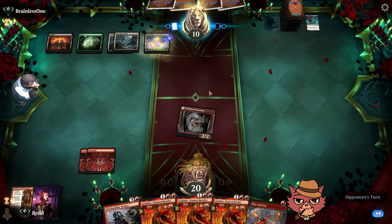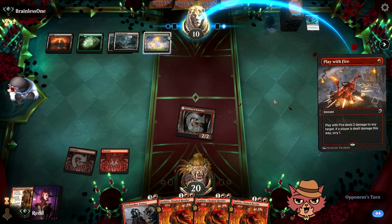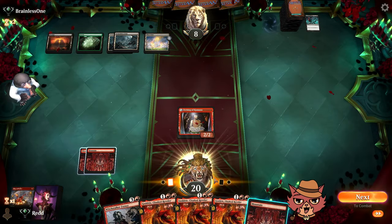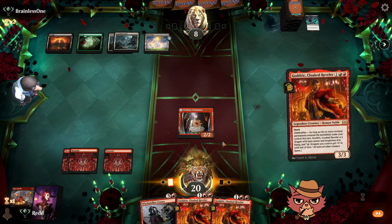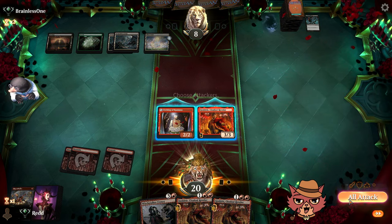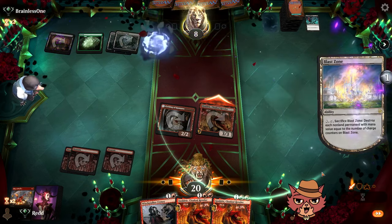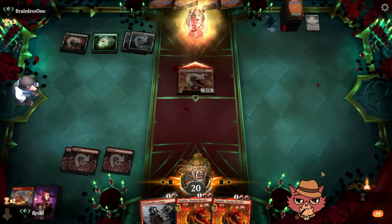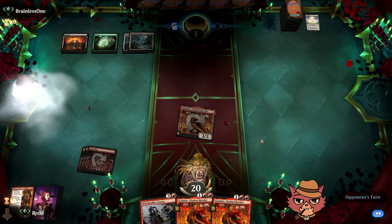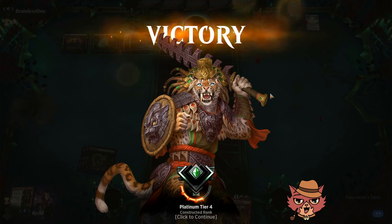Picking up the Wayfinder to attempt to swing with the Etching. We're in desperate need of a land off the top — third Godric is really bad. Play With Fire drawn. It says a lot about the power level of Mono Red right now that even drawing so poorly, the opponent is about to go down to eight. Land finally off the top — let's go! Third Godric is the one that'll survive.